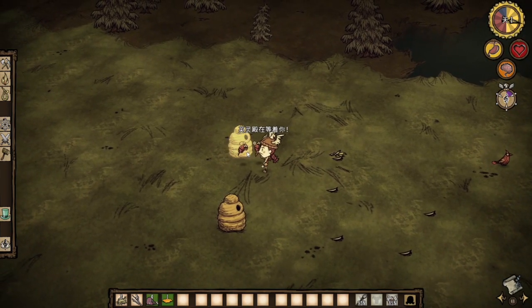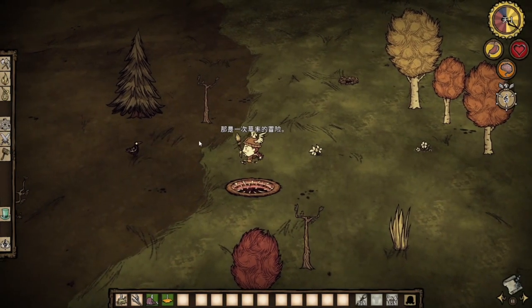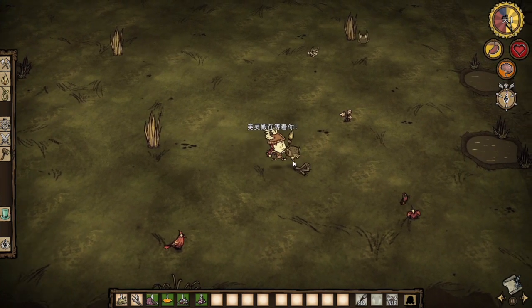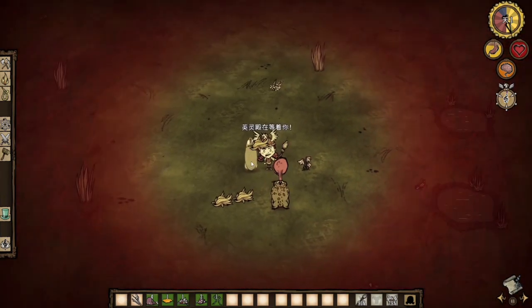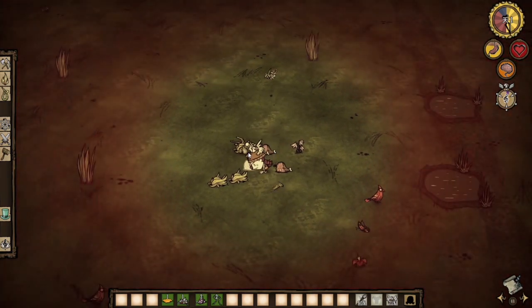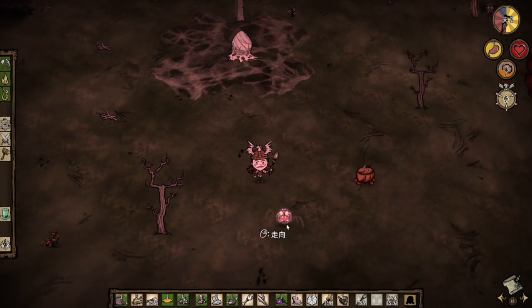As a character in a survival game, he is not keen on building but concentrates on fighting monsters. As you can see from the gameplay footage, he fights against all kinds of animals, even if he can't get any useful items. Moreover, Wigfrid's duty in the team is also to obtain materials and food for his companions through battles. Therefore, this style reflects the characteristics of a killer, focusing on winning and direct peer-to-peer competition.